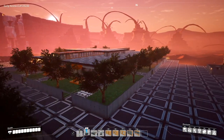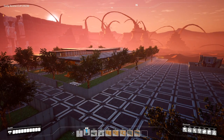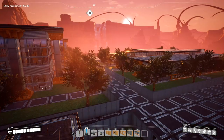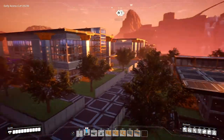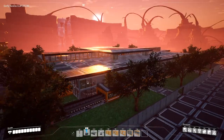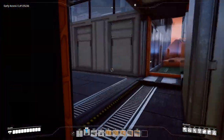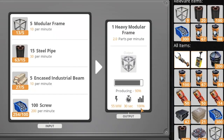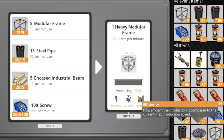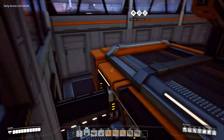Hello everyone and welcome back. Today we're going to be doing another tour video of a 100% efficient factory. The last one we did was for computers, but now we're actually going to be looking at the frames — the heavy modular frames. I forgot the exact name as soon as I started recording, but they're called heavy modular frames and here's the 100% efficiency that we have.